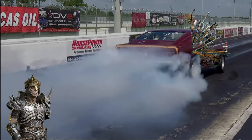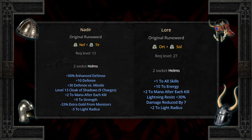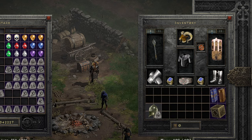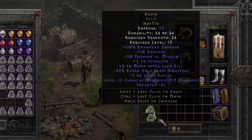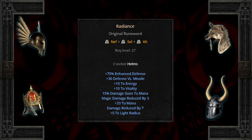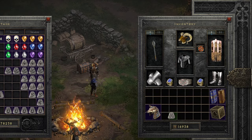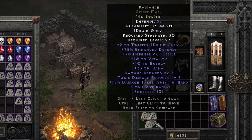Unfortunately, the necromancer kinda gets left in the dust here. Getting into armor, however, is a bit more nuanced. Two socket helms can build Nadir or Lore. Nadir can be built at level 13 and has decent percent enhanced defense, though negative 3 to light radius can either hinder or help depending on your playstyle. Lore can be decent for casters, though personally I think it's overall lacking in comparison to other helms potentially found at this level. Finding three socket helms can build Radiance at level 27, which is magnificent for all characters — great enhanced defense, plus energy and vitality, plus more to mana, and damage reduction and light radius. Three socket helms are ones to watch out for.